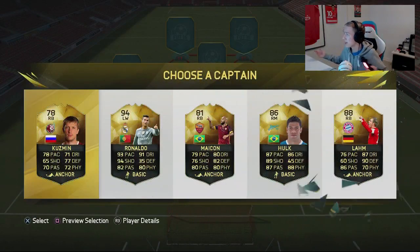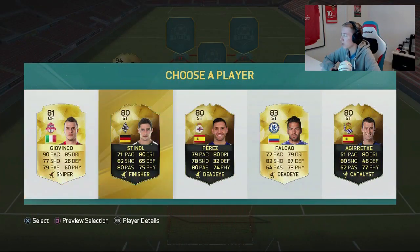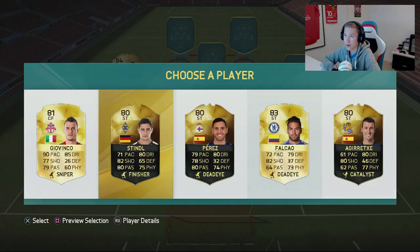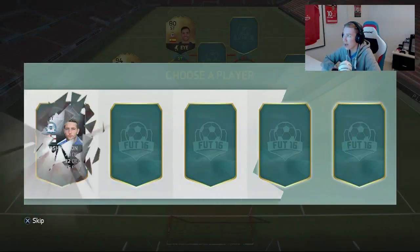As you guys can see, we have in-form Lahm, in-form Hulk, and of course in-form Ronaldo. I think I'll have to go with in-form Ronaldo as my captain. Let's have a look at my first striker - we get a couple of nice cards. I'll probably go with this guy because he's from the league, so we can try to get some chemistry going.